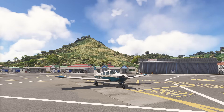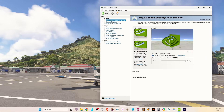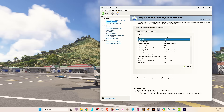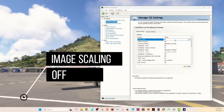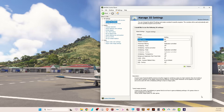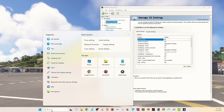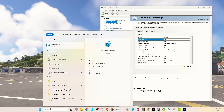First of all, we need to open the Nvidia Control Panel — it's right here. Then go to Manage 3D Settings and make sure that Image Scaling is off. When you set it to on, you get GPU scaling and sharpening, but we only want the sharpening. Make sure this is off, click Apply, and confirm it is off.